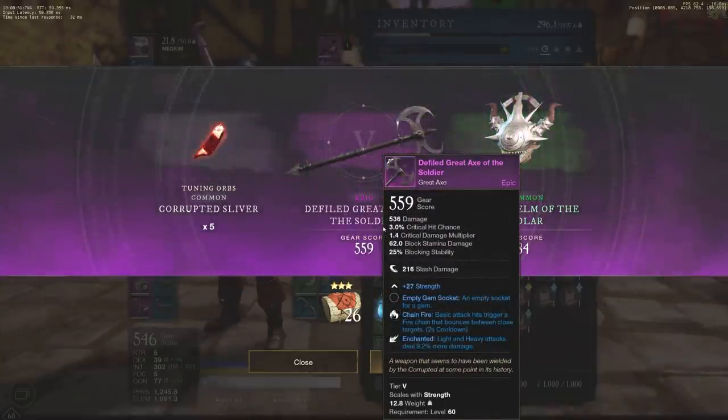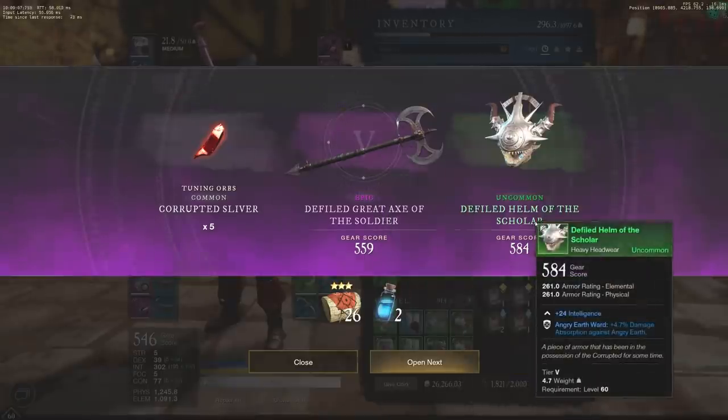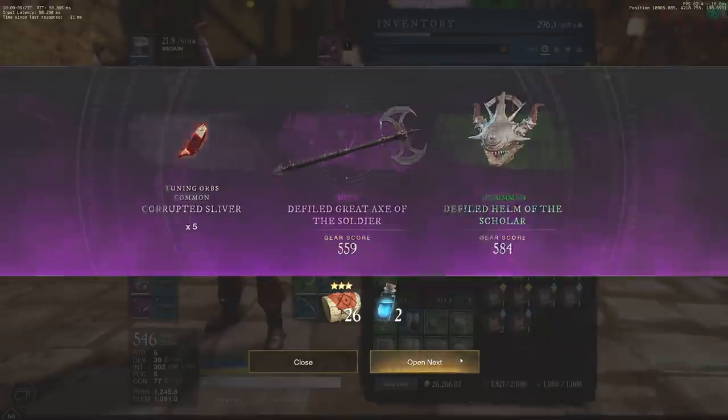This is actually really, really solid. This is a defiled great axe of the soldier — 27 strength, which also has a socket for a gem, and light and heavy attacks dealing more damage. So this is actually a really, really good great axe. For a lot of people, I'm sure this one is going to be something they would want to get. I want to continue on though.